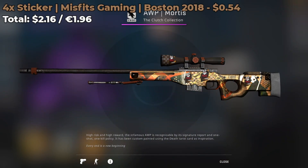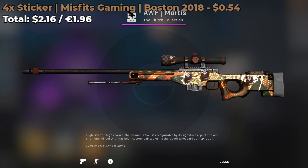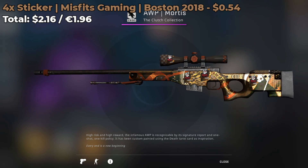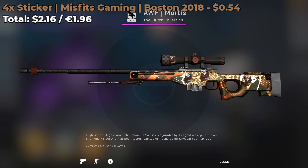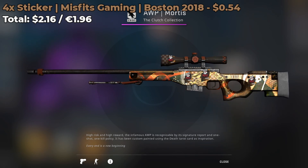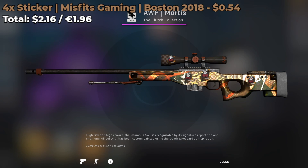This next combo involves four Misfits Gaming Boston 2018 Normal stickers, currently going for around 54 cents each — a grand total of $2.16 if you want to craft this combo. The colors of the Misfits Gaming sticker really do match, and it's just such a nice sticker. If you don't want to cover the design of the AWP skin, you can just place one on the scope or the back and you'll be good to go.